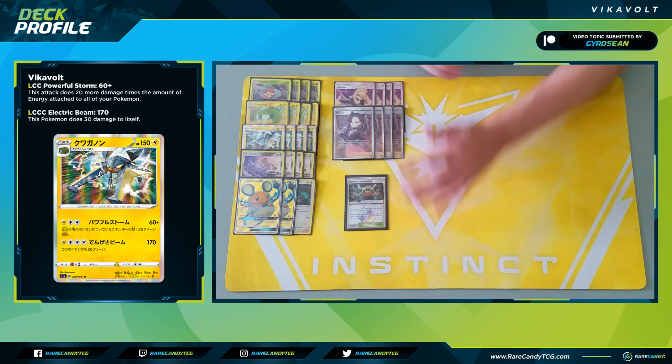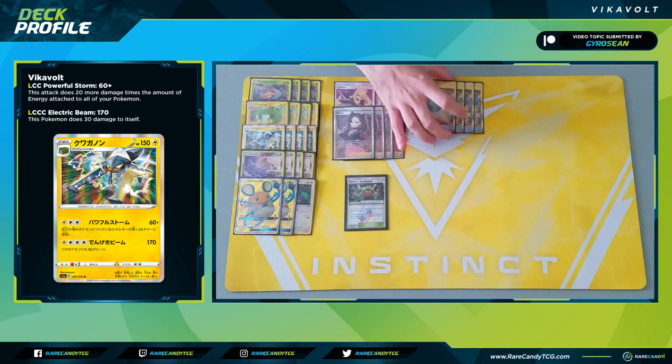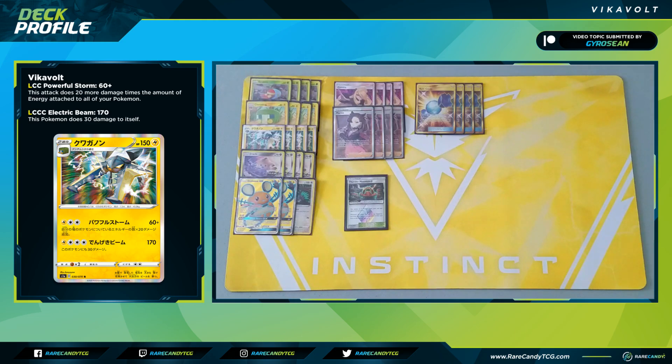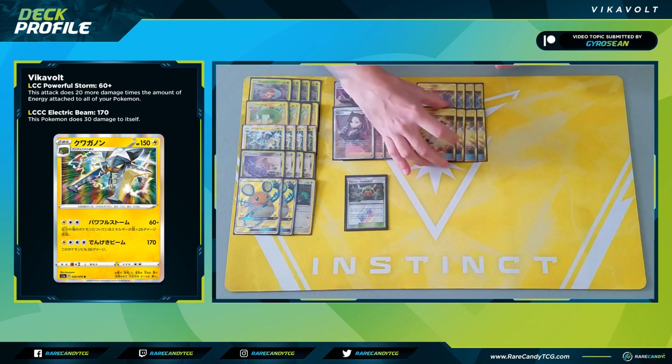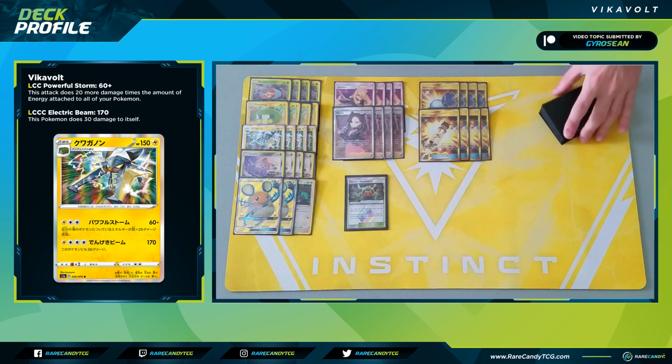We have four copies of Rare Candy, of course, since we're a Stage 2 deck. Even though we play four Chargebugs, we're not actually trying to evolve through Chargebug — they're essentially part of our energy line — so Rare Candy lets us skip straight to Vikavolt. We also have four copies of Electropower, another way to augment our damage output: plus 30 per use. Every Chargebug is plus 40, every Electropower is plus 30, so you can see how the damage output scales up over the course of a game.